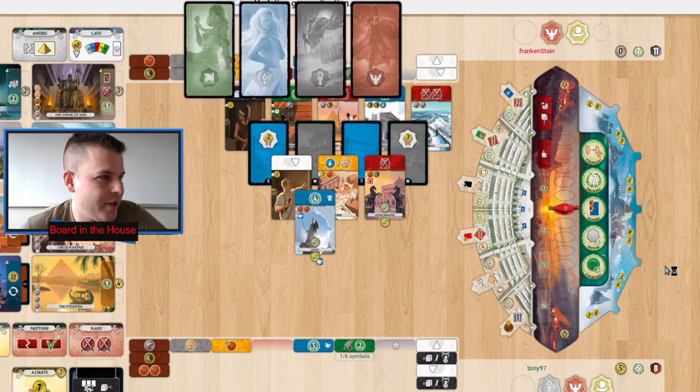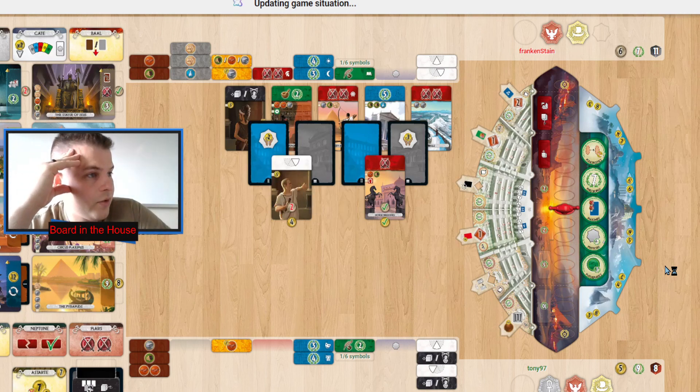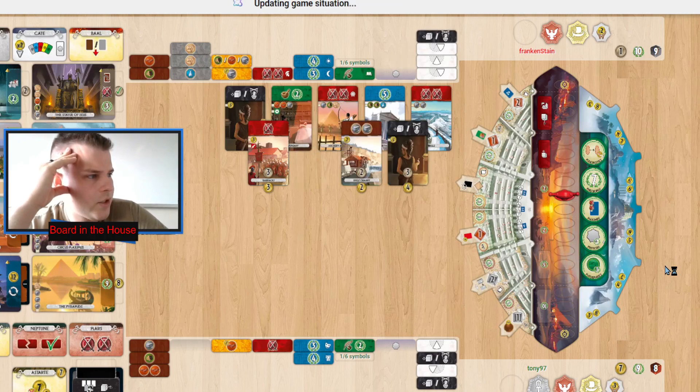The gate gets taken — my Nisaba theory won't happen. It's going to be a steal of a resource: Baal is going to steal the papyrus. Now Tony is going to use Circus Maximus to destroy that papyrus — or maybe the glass. We gotta pay attention to the senate here: three areas are controlled by Frankenstein and two are controlled by Tony. Nobody is touching the extra turns with black cards token — I really love that one. Why did they not take it? Maybe the thought was they needed to start encroaching on each other's controlled areas.